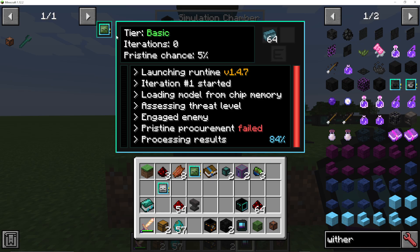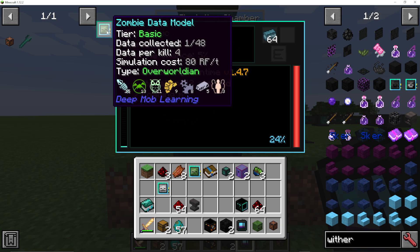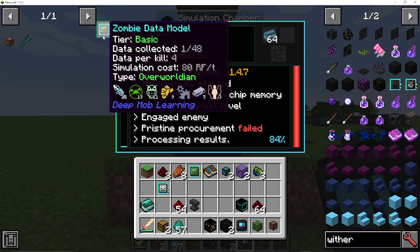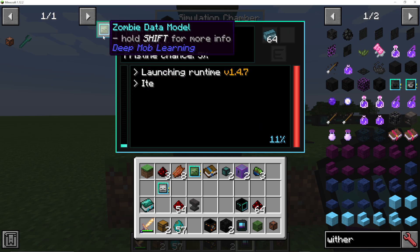To upgrade your data model for Withers, this will actually happen slowly but surely in the Simulation Chamber. Using the Zombie one as an example, you can see it says Data Collected one out of 48. When this percentage goes to 100% on your Wither Data model, it will move up — the Zombie one shows two out of 48. Once it's run 48 times, it will go to Advanced.